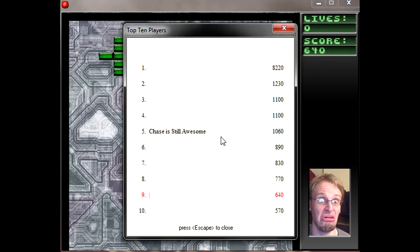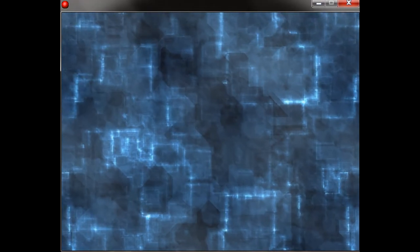Anyway, you come back to the high score screen like you did in the first build, and again you can put your name in. As you can see I did a recording earlier and I've already typed something in, but I'll put something in for the heck of it. You put your name in, hit enter or escape, and it goes back to the title screen so you can play again as many times as you wish.